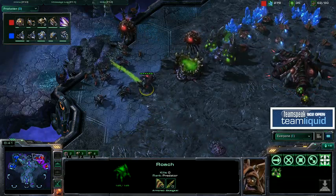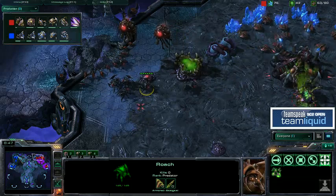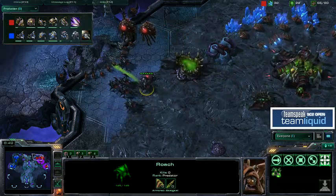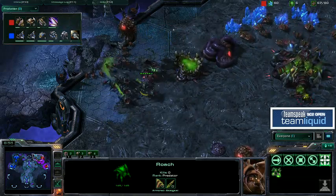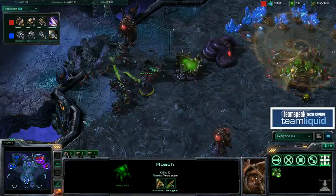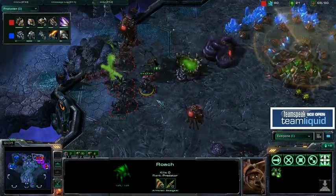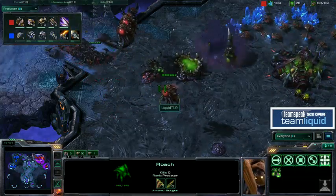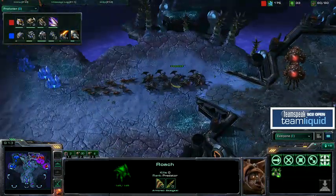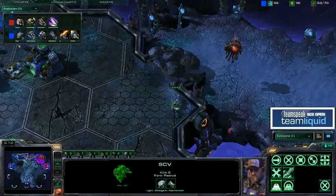TLO was really, really badly hurt by that rush. Losing all the units — not that big a deal — but losing the Queens was the big issue. He was a little bit frazzled; he actually doesn't even have his second hatchery rallied to the minerals, so his drones are just spawning and sitting outside the hatchery. And look at the scan — you're going to see those rocks go down. Druby is already putting a depot up by his rocks, so he's very well aware of what is coming.